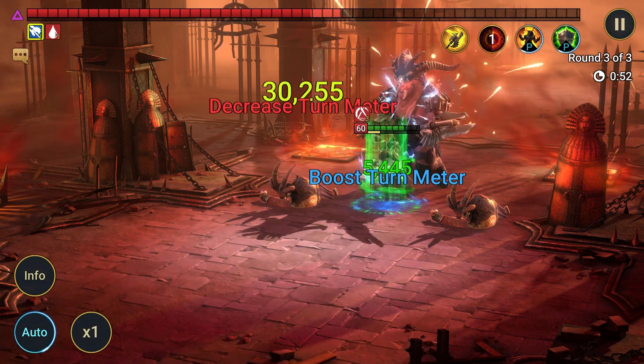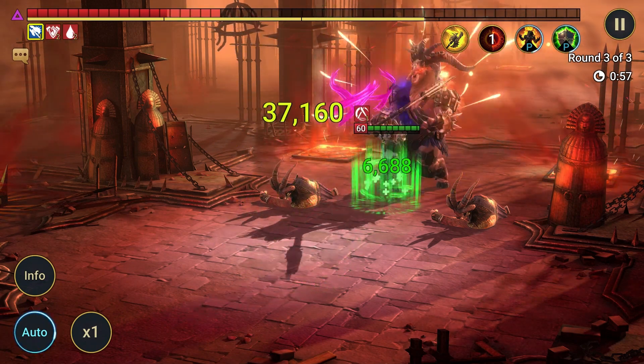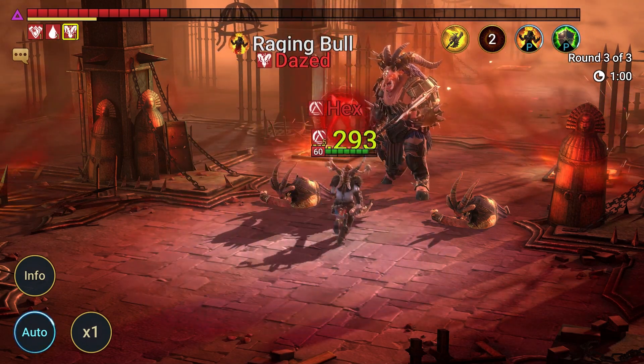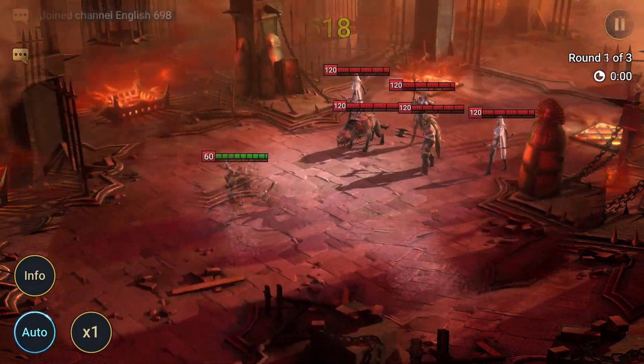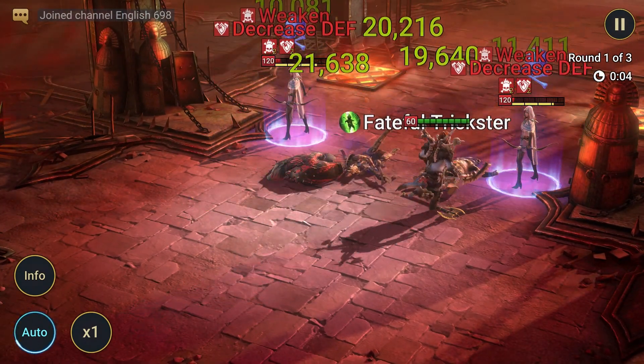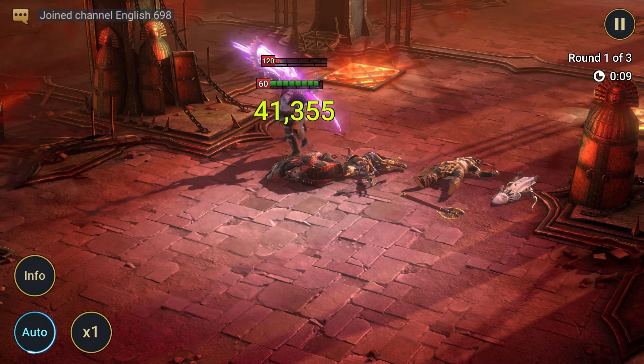The first hit has a 100% chance of placing a 60% Decreased Defense debuff and a 10% turn meter reduction. The second hit has a chance to place a 25% Weakened debuff when attacking with full health points. Unlike the A2 skill, this ability wasn't buffed, so taking damage will remove the chance to place the Weakened debuff. However, using his A1 skill Leech is a great way to heal back up.